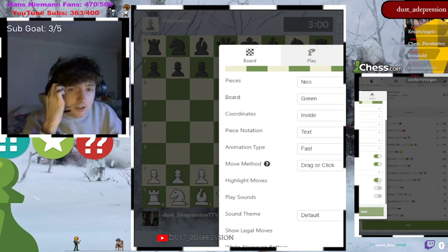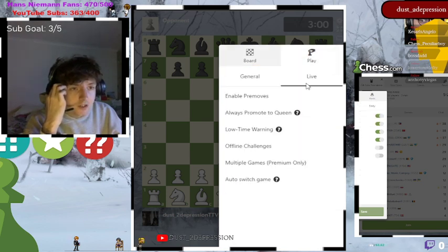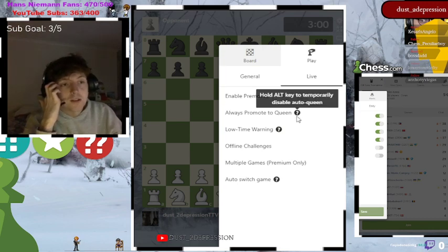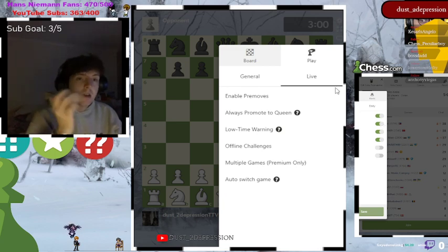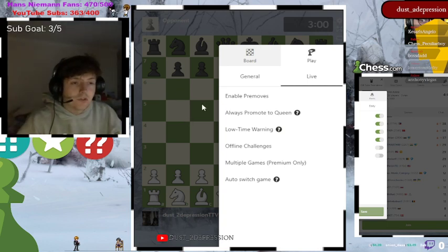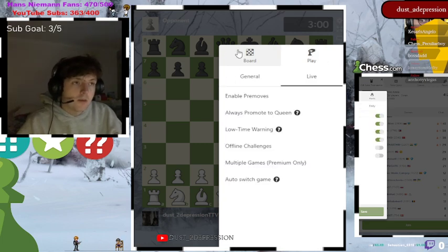You always want to be showing legal moves, as that helps you visualize different ideas. The main concern is the live settings: you really want to enable pre-moving. For auto-queen on promotion — sometimes you might need to promote to a knight in very odd situations, but those happen so rarely that the time saved by auto-queening far outweighs that. The time added to pre-move a square to the eighth rank and then click the queen out of the options will just kill time and add stress when you're running low.